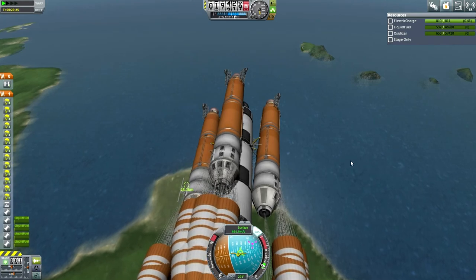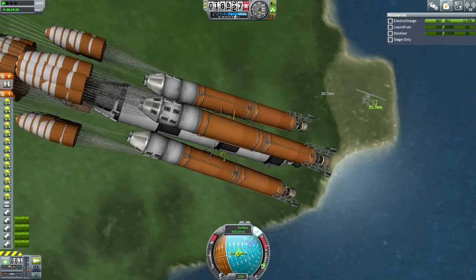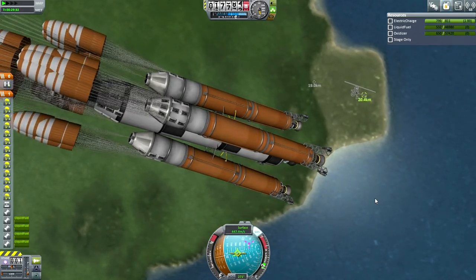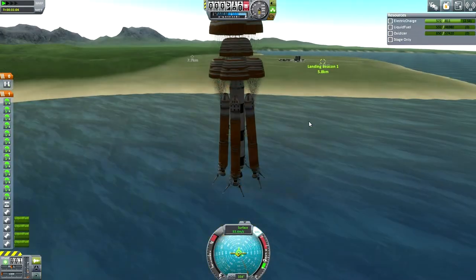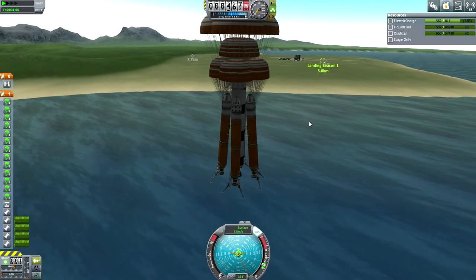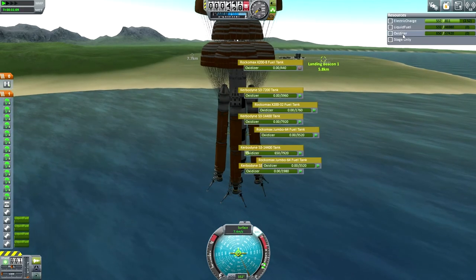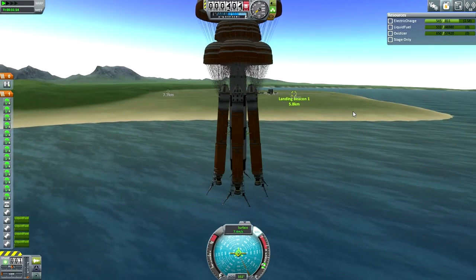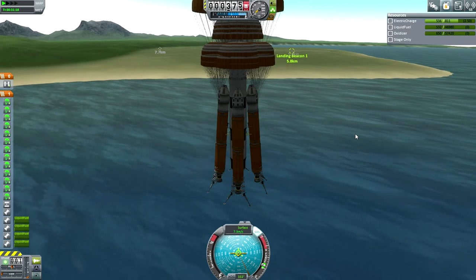I need to reserve some fuel for touching down softly. But we're going to be in the water — that's never a good thing. Full parachute deployment: this brings it down to 7.4 m/s, though that's with a lot less fuel than I'd normally expect to be bringing down.